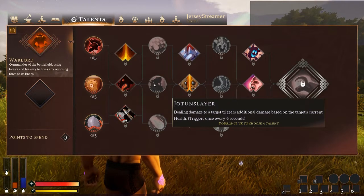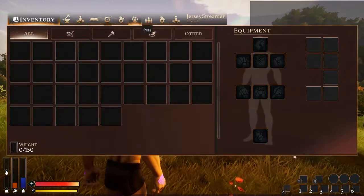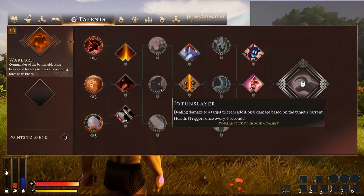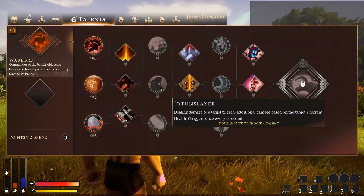The next talent — dealing damage to a target triggers additional damage based on the target's current health. I would imagine that's a pretty good talent, though I've never actually taken this one. I'm curious how it scales — does the more health they have mean higher damage, or lower? I wish it were more descriptive. If somebody has Warlord experience and knows exactly how this works, let me know so I can put a note beneath the video.